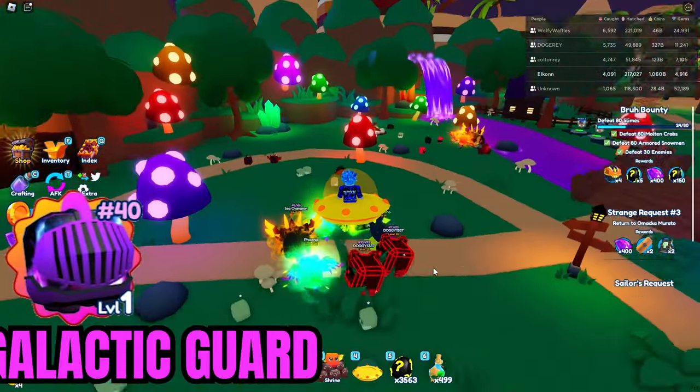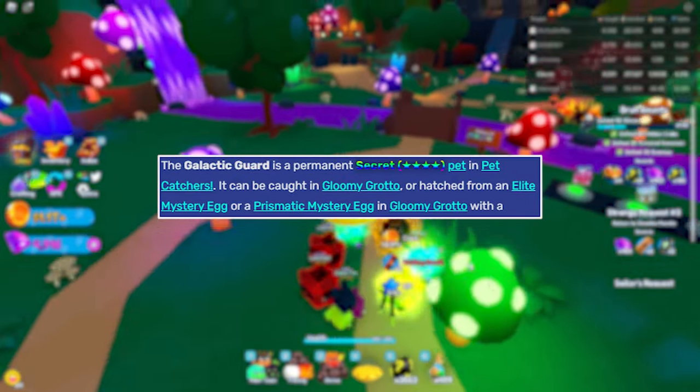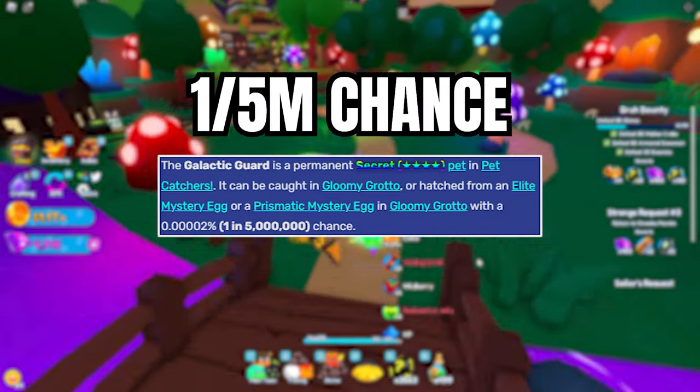The next secret pet is the Galactic Guard. You can only get this secret pet from the world Gloomy Grotto. You can either hatch it from the Elite Mystery Egg, Prismatic Egg, or even catch it when it spawns in the main world. The chances of hatching this secret pet is 1 in 5 million.